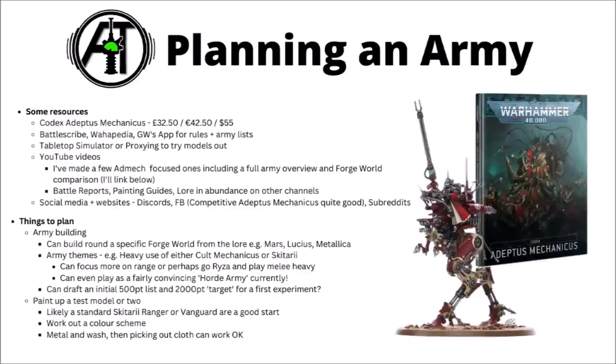When you've got a bit of a grip on the faction, you can think about deciding what sort of army you'd like to play and getting a paint scheme in order. You can either build from one of the specific Forge Worlds and try to make it work in terms of both lore and gameplay, or just make your own colour scheme and background for your lore, then choose the rules you'd most like to play. The Adeptus Mechanicus can do a fair amount of different army archetypes — they can go pretty heavy into the Court Mechanicus or the Skitari, with big use of either the Servitors or Troops in the Troop slot. A lot of armies tend to be fairly ranged heavy, but you can certainly play more melee Admech if you use the Ryza Forge World, which makes their combat units pretty nice.